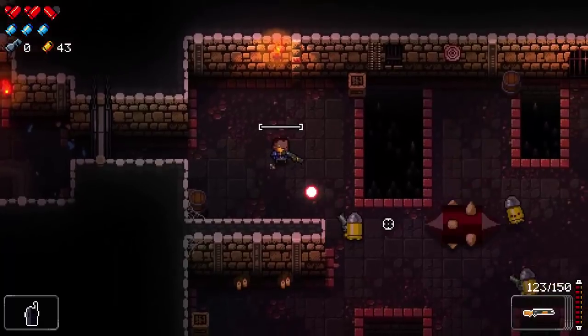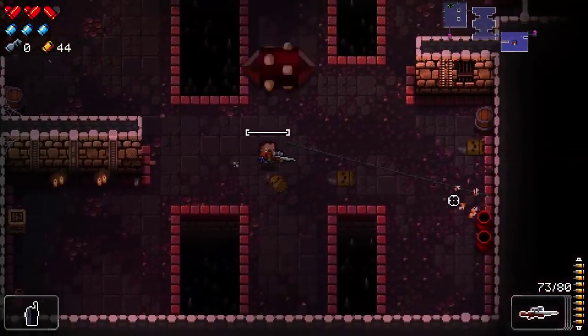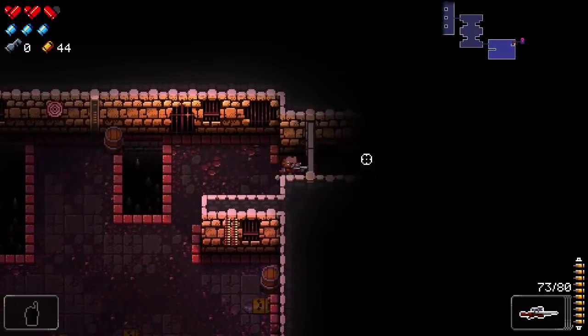Sometimes an enemy is shooting from off-screen, bullets appear right underneath you, and even with good reflexes it's hard to dodge. A better player could probably handle it, but I think the game could really use an indicator for off-screen projectiles. Also, yes — there are puzzle rooms and rooms with traps.